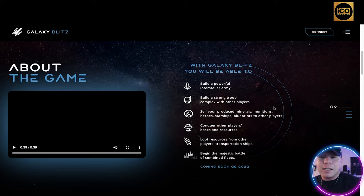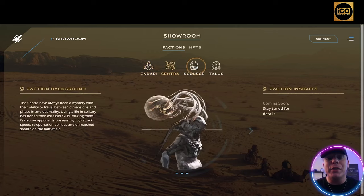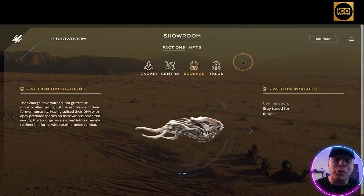It's got the strategic depth of something like Clash of Clans but the visionary scope of Star Wars — super cool. In the showroom section you can see all four factions, and as you click on the symbols you can read through the backstory of each faction.